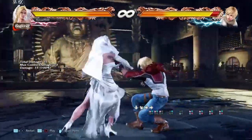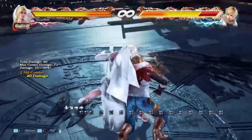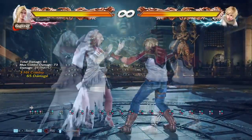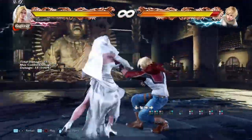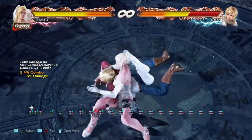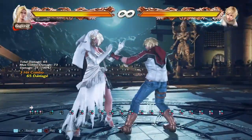The third option is Double Snap, which is a 2 break. The command is 2-3-4-2-2 but the simplified way is 2-3 then mash. If you continue mashing afterwards, you'll go directly into Net Crusher. This is a 1 break and gives a total of 65 damage.